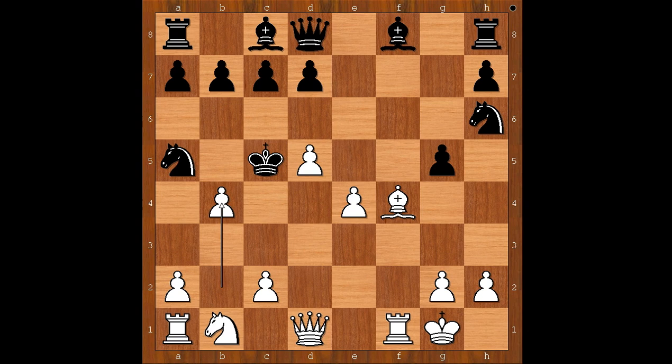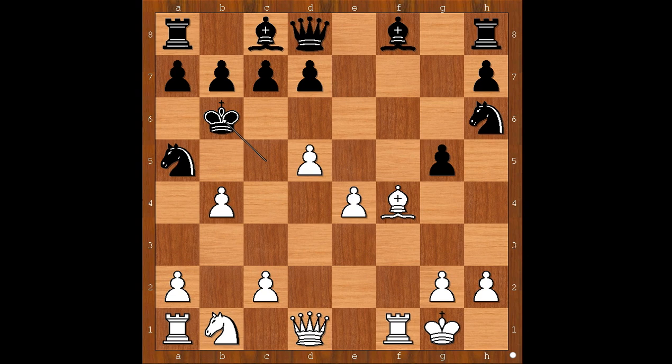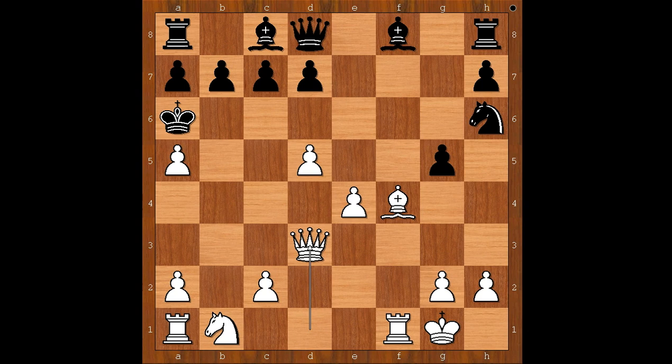King to c5. b4, check - sacrificing the pawn. King to b6. If king takes on b4, then check, and after king to b5, knight to c3 check, and white is winning in this variation too. So we have king to b6, pawn takes knight, check. King to a6. Queen to d3, check. b5, pawn takes pawn en passant.